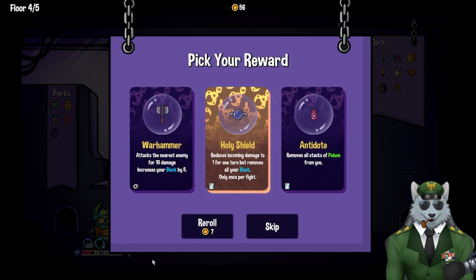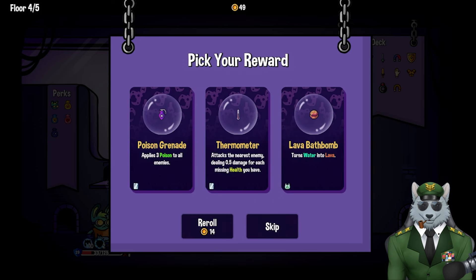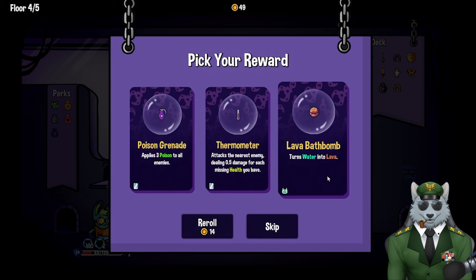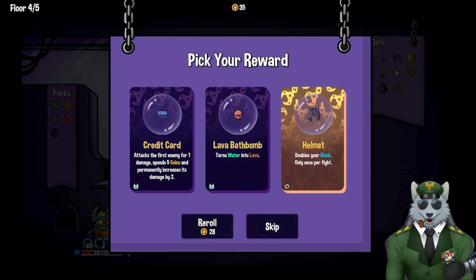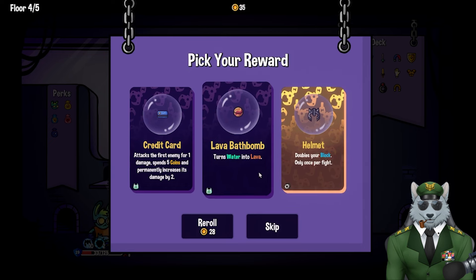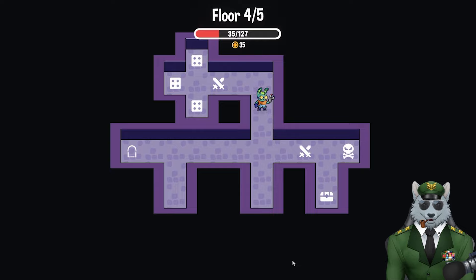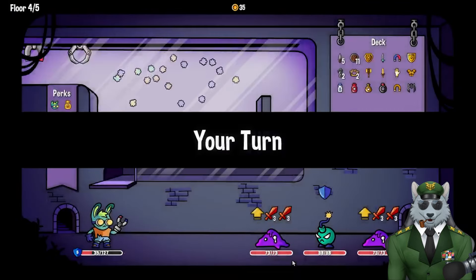Post-fight choices: antidote reduces incoming damage to one for one turn but removes all your blocks, warhammer attacks the nearest enemy, poison grenades applies three damage, thermostat attacks the nearest enemy dealing one damage. Let me re-roll. Helmet doubles your block once per fight, lava bomb, credit card — I'll take the helmet. I need more block.